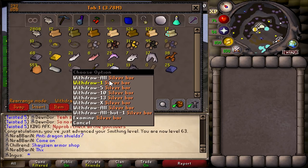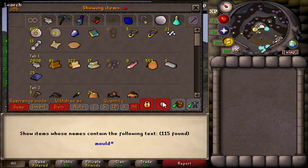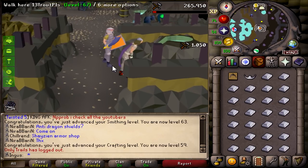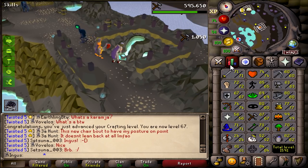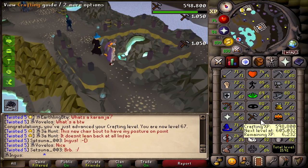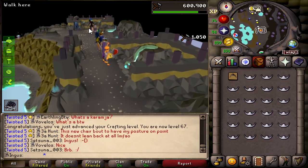I got 347 silver bars ready to go — we're going to turn these into some tiaras, and that should give us a lot of XP. This was definitely a great idea — these XP drops are crazy. I was thinking with 69 crafting I can actually make a blue dhide shield, and that will give us an additional 5 attack bonus for range. So I may as well get those levels right now.